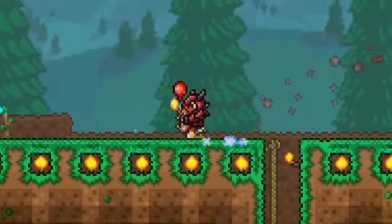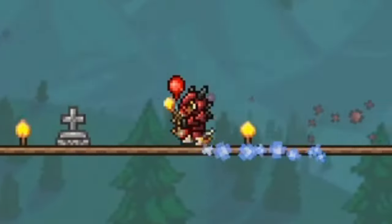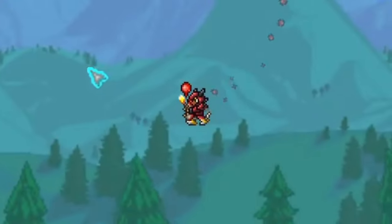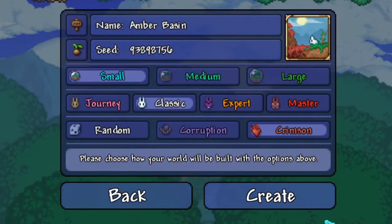If you don't want to invest the time into getting these wings normally and you just want to get them fast, then I have a really great option for you. Using the fledgling wings world seed will get you the wings on the very first try no matter what. All you need to do is make a new small world, make sure it's crimson, and use this world seed.